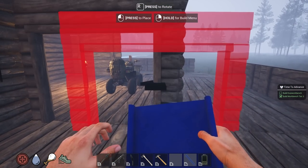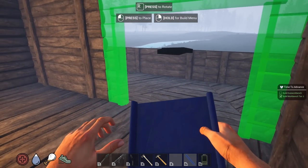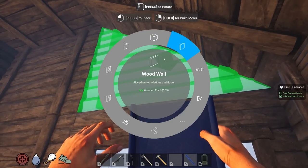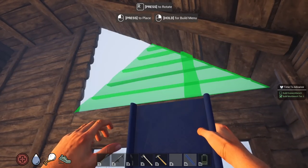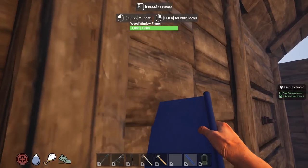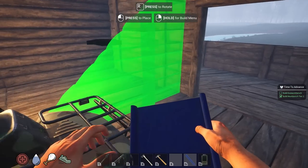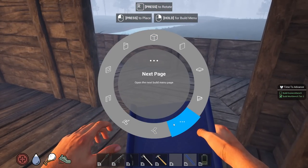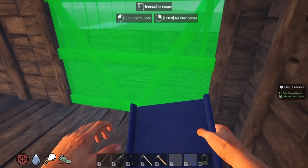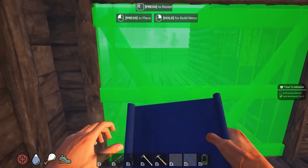We're going to place the double door frame right here. Is it facing out? Yes — oh, that's going to be so much better. Then we put the wall pieces up top — wooden double doors. I'm going to assume I have the orientation right.